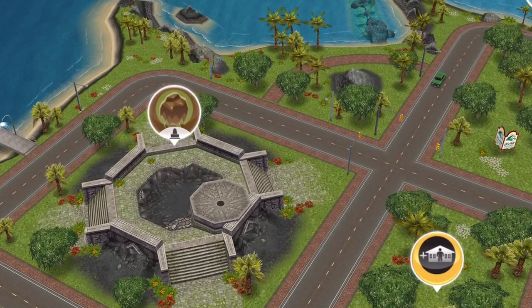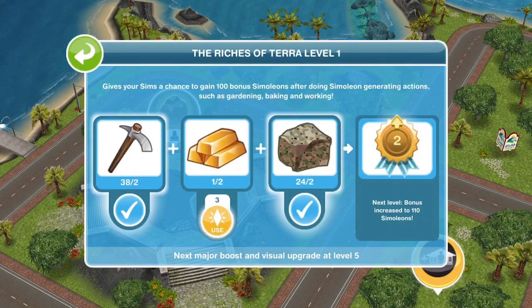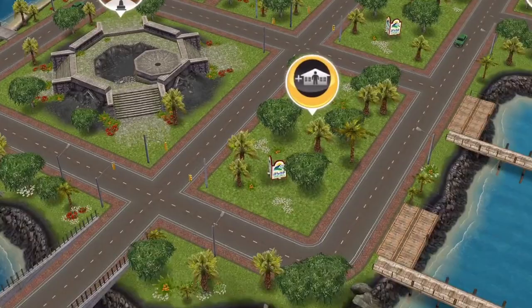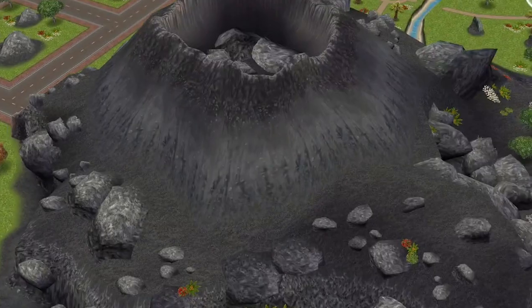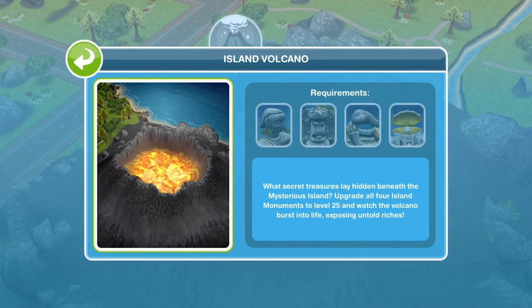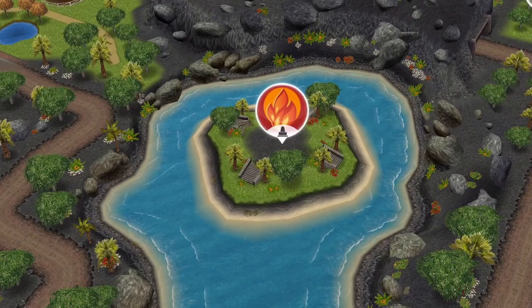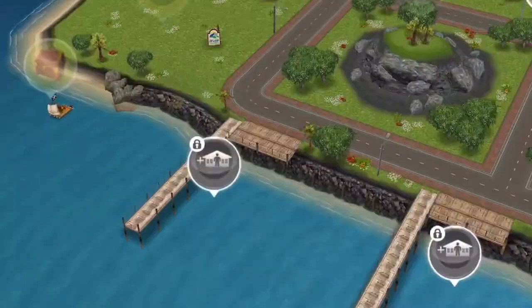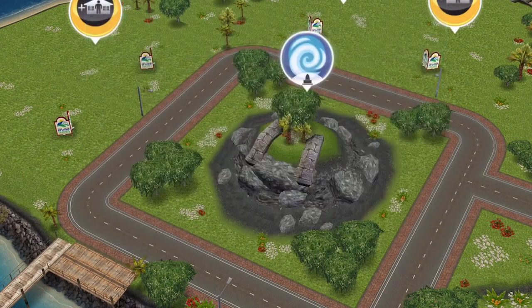After completing this quest, we now understand how the monuments work on the island. We collect different pieces for them and then upgrade them to get different benefits and bonuses. There are four monuments and then a huge volcano in the centre. To build the island volcano, you have to have built all the other monuments up to level 25, which takes a long, long time. We've got a fire monument, an earth monument, and a water monument, which I can actually upgrade right now.